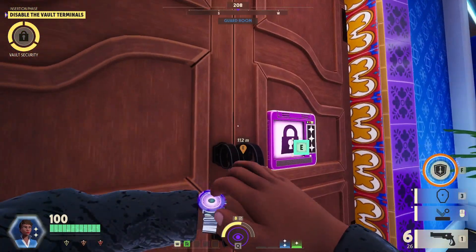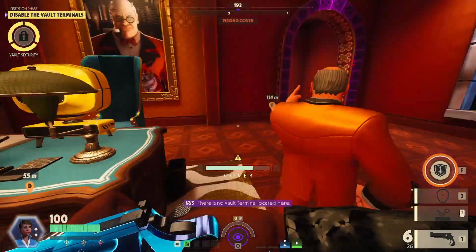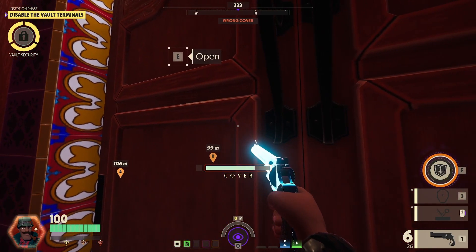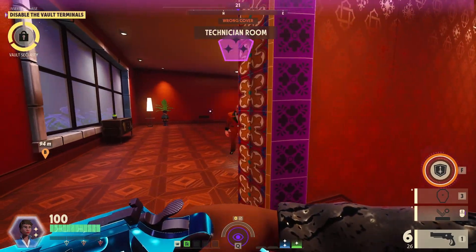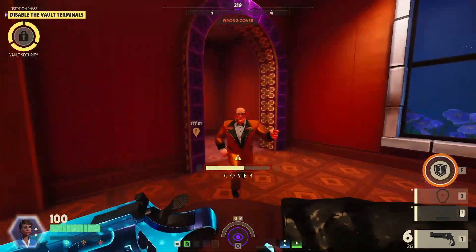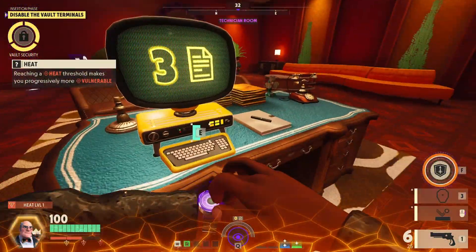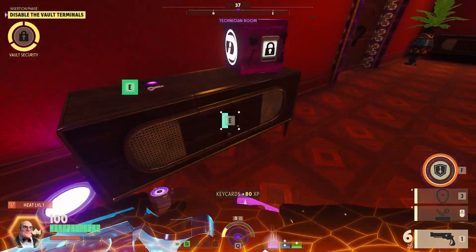We're gonna get into this vault terminal. Hopefully it has our gold upgrade so we can get that additional healing from food. There is no vault terminal located here. Oh darn. I thought I was purple already and there's none in here, so I gotta fight the VIP. No — heat level 2 already? They really did buff it when you killed the VIP. That's okay though. We're gonna get this... oh I'm heat level 1, sorry. Almost heat level 2.